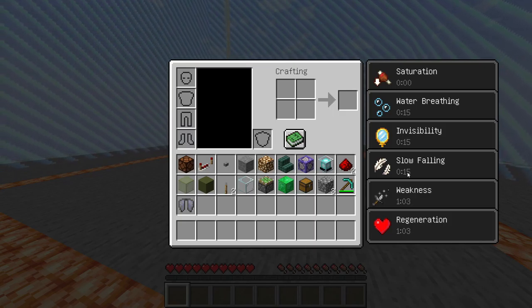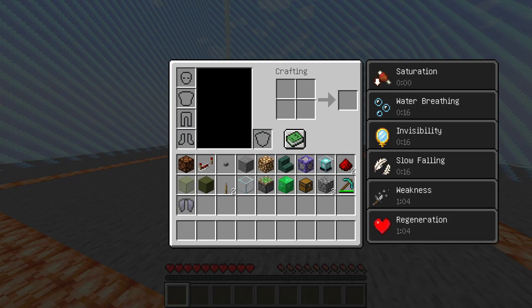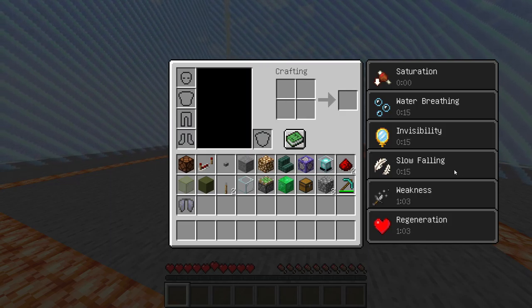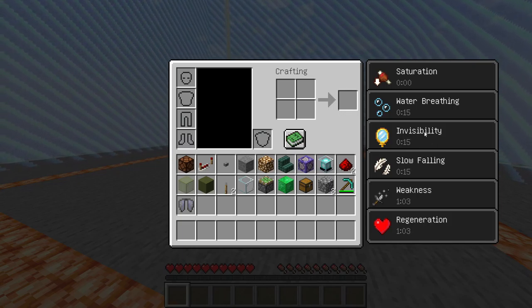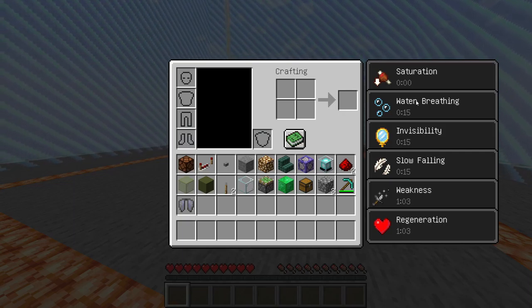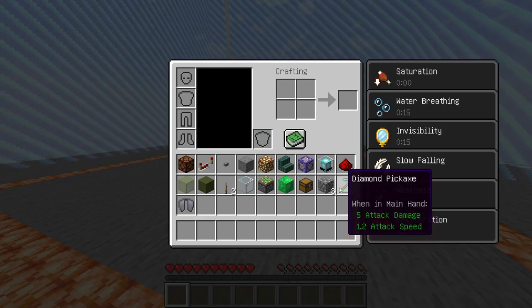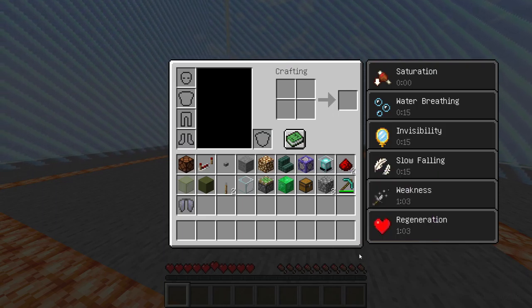Then you have Slow Falling, which negates fall damage. And by the way I have it, it should just decrease all fall damage. Then you have Invisibility, like I just showed off. Water Breathing — so they can't take any water damage. Then they have Regeneration, so they just will not die from anything.